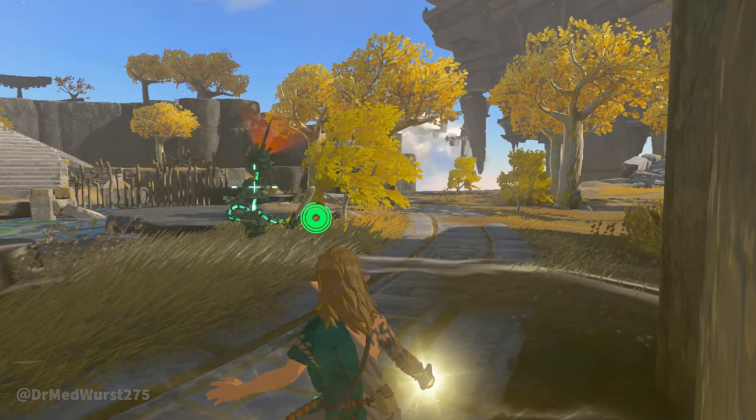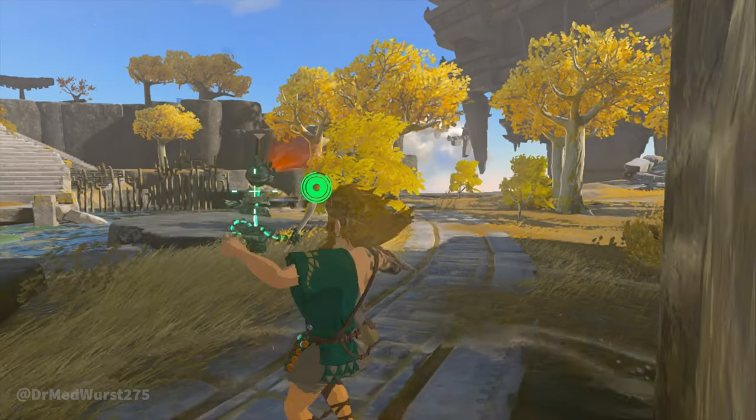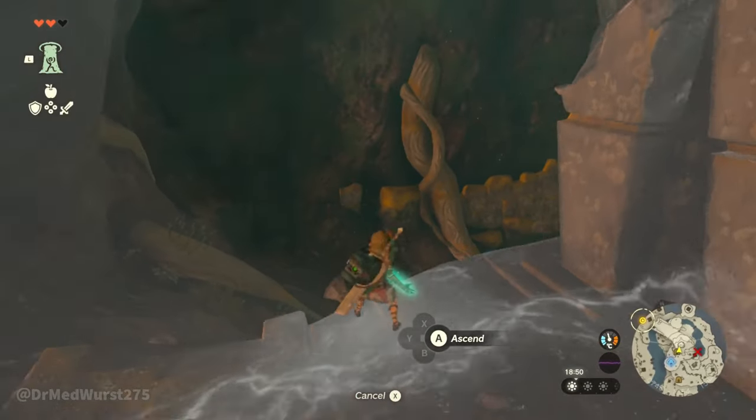When you use the Ascent or Rewind ability, time will freeze, giving you some time to think. There are snow trousers located at the Gutanberg shrine. You probably want to claim them, as they will increase your cold resistance.